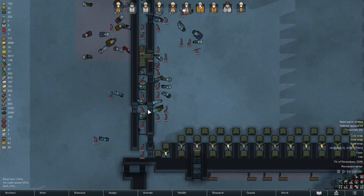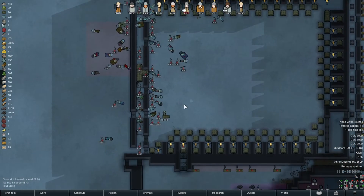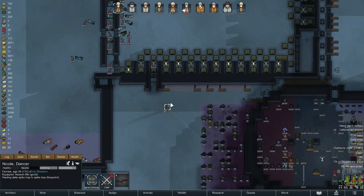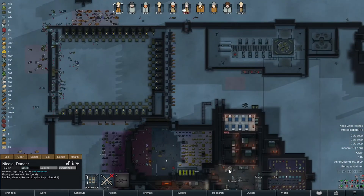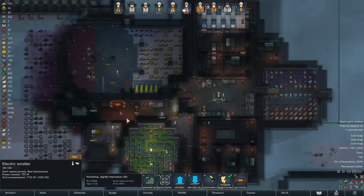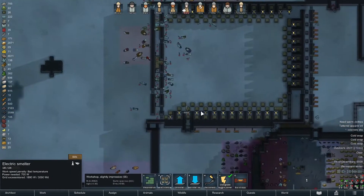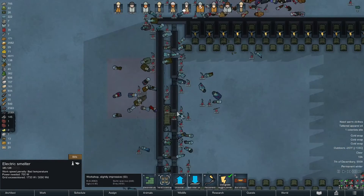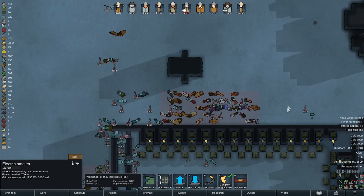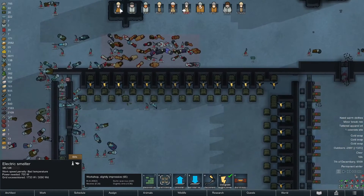We didn't get much done — they are getting traps built and that's more important than anything else. We do need to make another round of traps to put over here. We're actively deep drilling. We don't have anything to smelt but I'll leave it on — the batteries don't seem to be suffering.